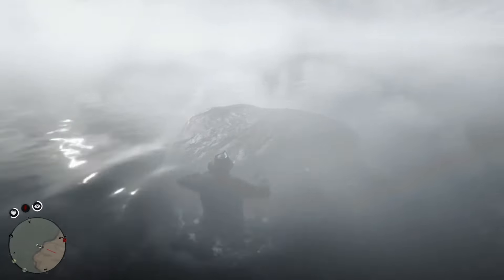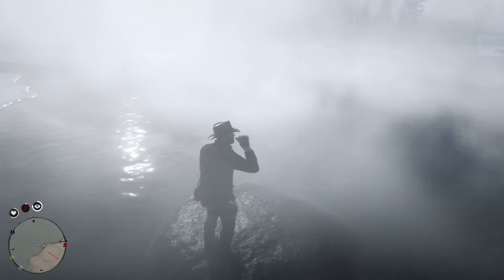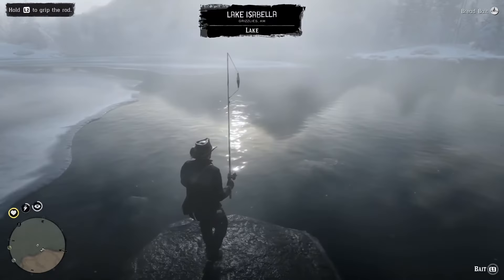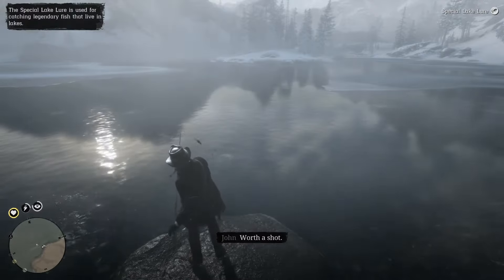You can see two rocks. You can just jump on the second one so you can get closer to the Legendary Fish, which basically minimizes the amount of space it can get away from you. Do what you need to do just in case you fall into the water — take your tonics, replenish your health and your stamina, equip the Special Lake Lure, and you're ready to go.